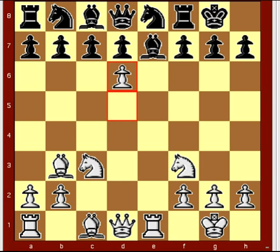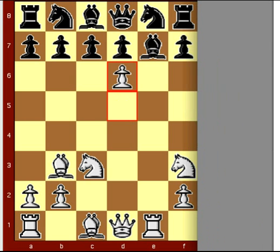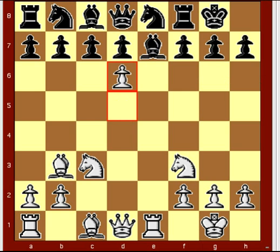Now black here has a few different options, and this is move 12 that we are at. We will come back to this point and check out some other variations. The main line is black C takes D6.